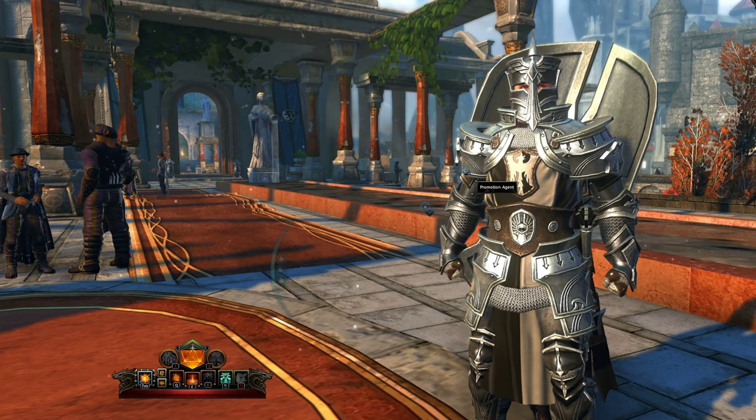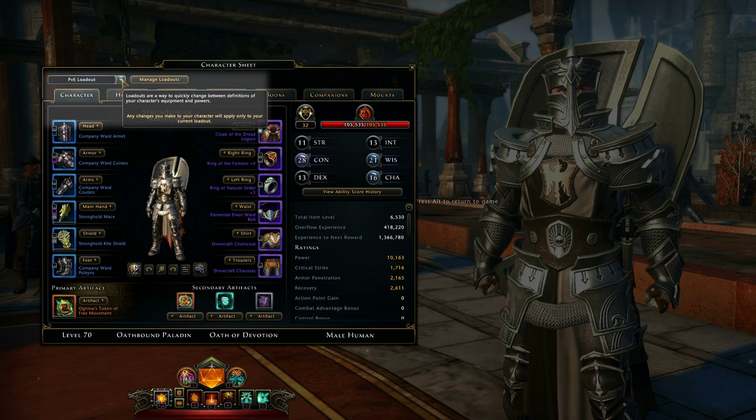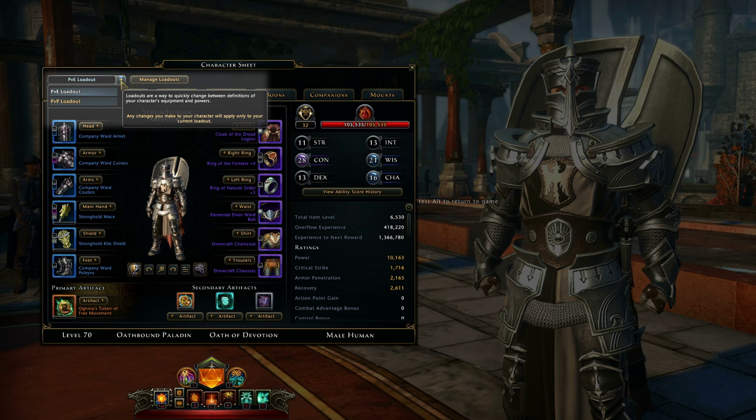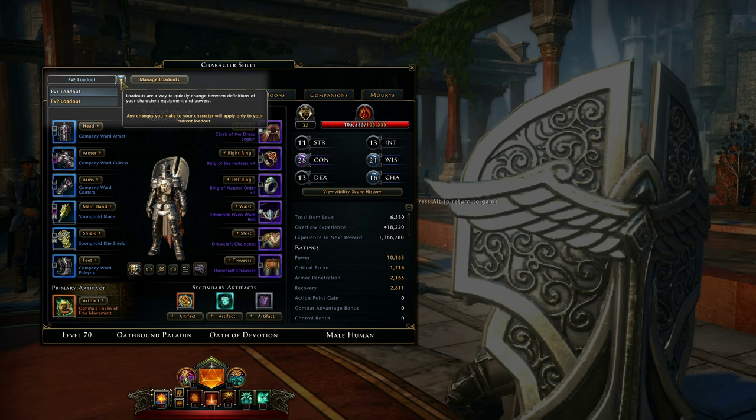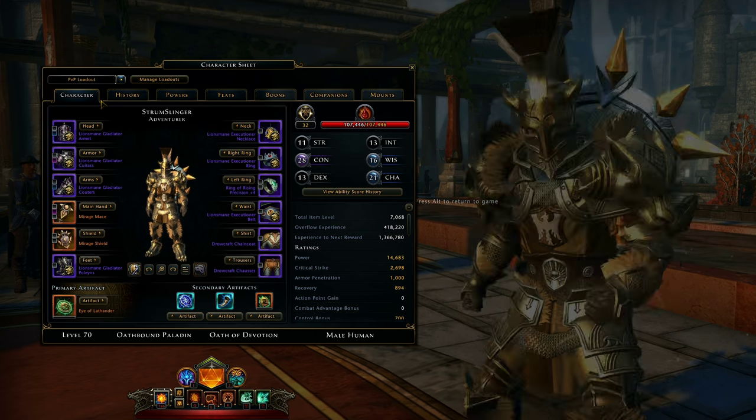Once you've reached level 30, open your character sheet. You'll see a new dropdown where you can switch to your new free loadout, which has a clean slate with no points spent. You can customize them in any way you choose.